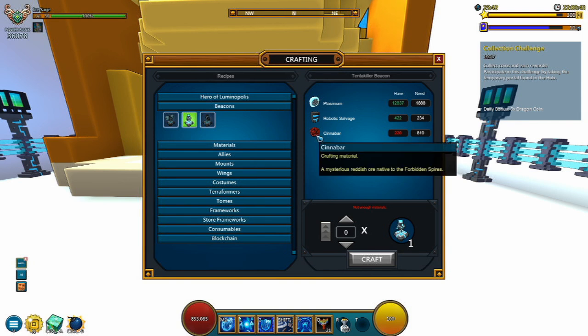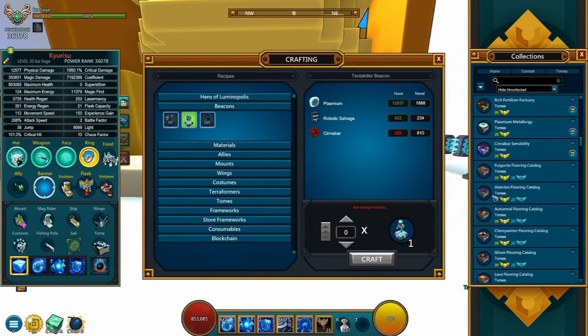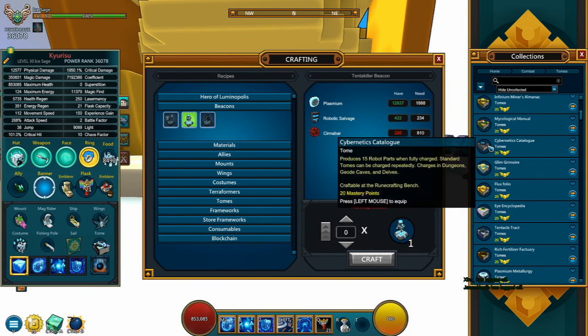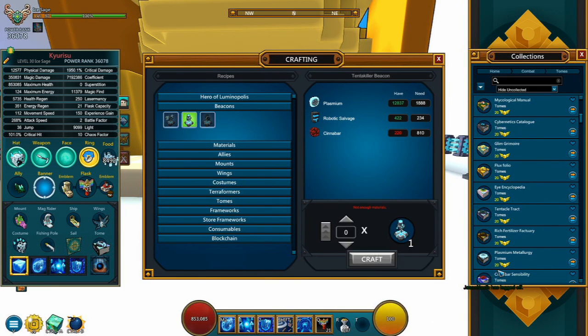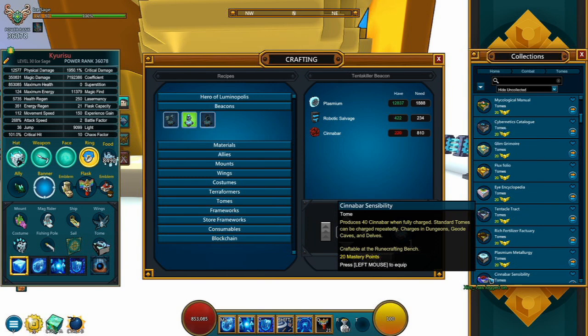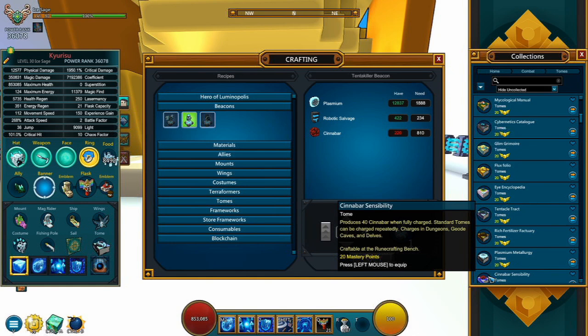Next, we have these Cinnabars. You might be wondering: what's the best way to actually obtain Cinnabars? I would recommend you guys use this little Cinnabar Tome — the Cinnabar Sensibility — which will produce 40 Cinnabars when fully charged. You're going to be completing this Cinnabar Tome as you farm dungeons, Bomber Royale, Geode Caves, Delves, or whatever. You might also be wondering: which is actually better, the Cybernetics Catalog or the Cinnabar Tome? At this point in time, Cinnabar is going to be about 1 to 2 Flux. So one Robotic Salvage will be equivalent to about two Cinnabars. With the Cybernetics Catalog you're only going to be obtaining 15 robotic parts, which is not going to be that good. So I would say the Cinnabar Sensibility Tome is going to be the best option.